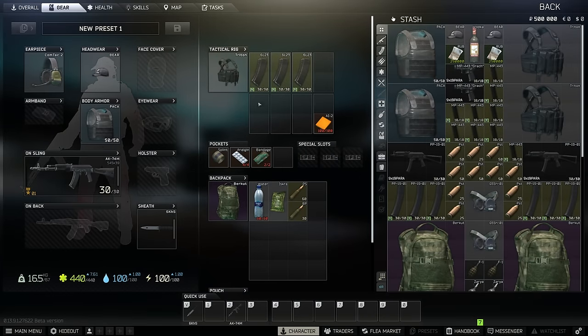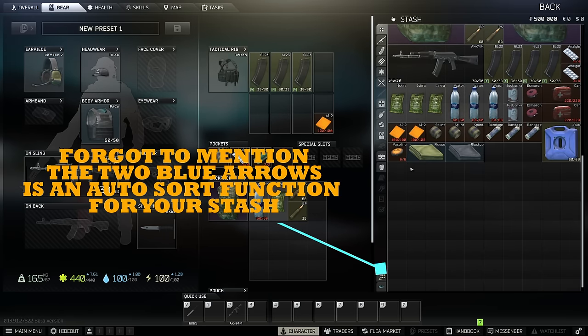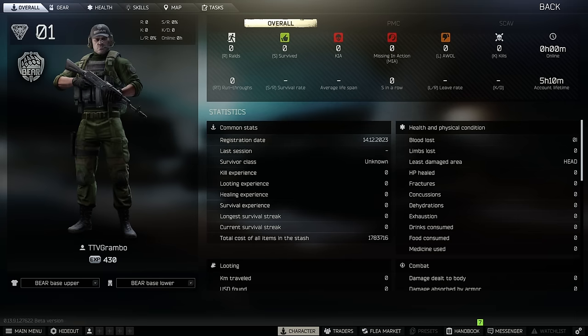This is the character screen. The left-hand side shows what's on your PMC right now. The right side is the stash — anything you put in there you will not lose unless you put it onto your character. The overall tab in the top left shows your overall stats for the wipe. The only stats that don't reset are your account lifetime and your hours.